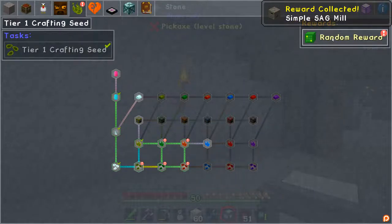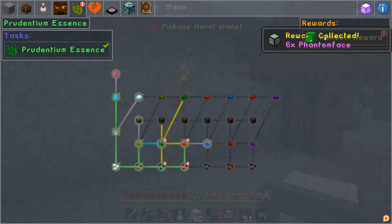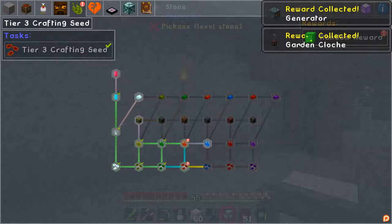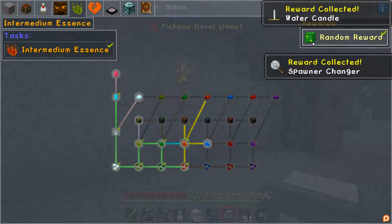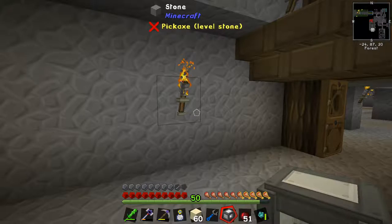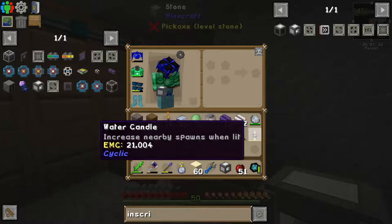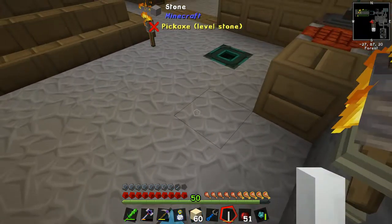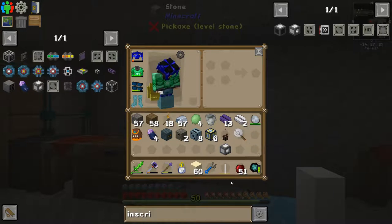I never claim these on camera — let's do it on camera. We haven't claimed rewards on camera for a while. Another simple SAG mill — phantom faces are amazing, that's extraordinary, thank you very much. We win a generator, which could be good for us. We might want to improve our spawner and our power generation in specific situations. We might need to increase the size of this as well.